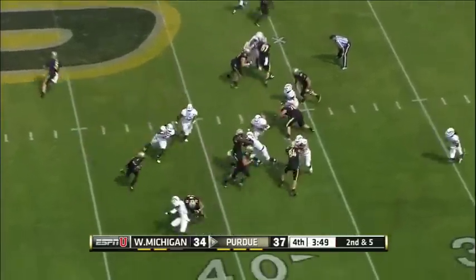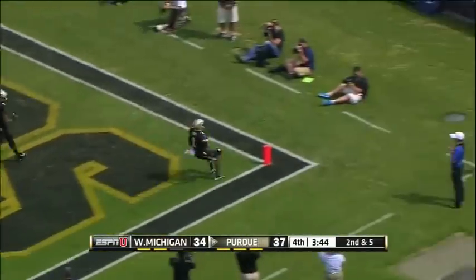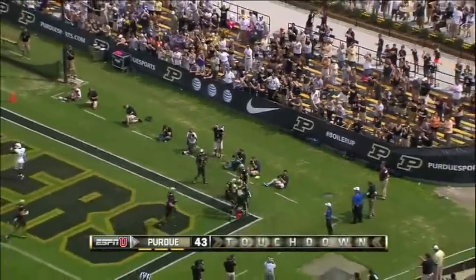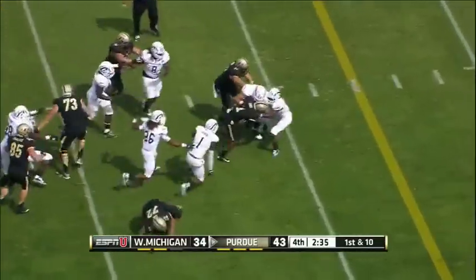It's a toss to Akeem Hunt. He's got a lead blocker in his fullback — he's gone! Touchdown, Purdue! That might seal the deal. Jordan Juracevic, the fullback, had the block. With a nine-point lead, they're on their way to their first win of the season in 2014, after just one win all of last year.